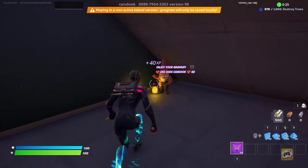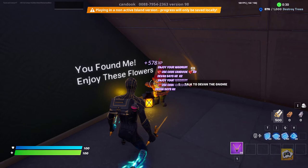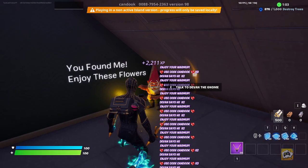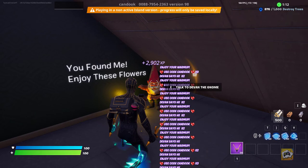And then over to this gnome here. You can keep mashing E on this guy and you'll get experience just for doing this. As you can see, this glitch does work. You just have to keep pushing E on this gnome for it to actually keep working. So this one you have to do manually.